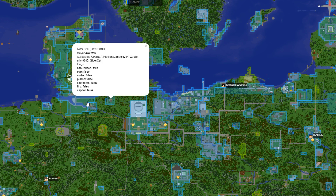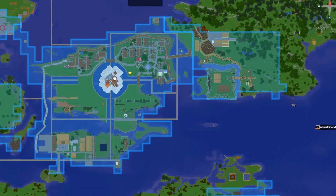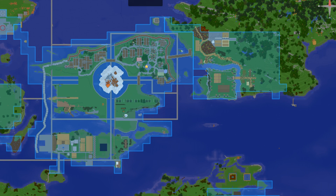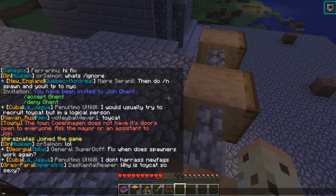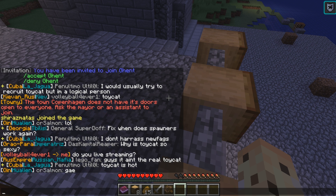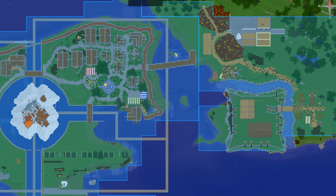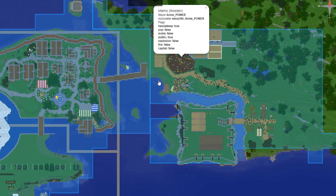Denmark has a few different cities they probably shouldn't have a hold of, which makes me need to check out their capital - Copenhagen. Look at the size of this thing! Let's go to Copenhagen right now. Apparently Copenhagen does not have its doors open to everyone - you need to ask the mayor or an assistant to join. Well, let's go to another Danish city. I found Malmo, Sweden - not Danish, but they have a direct bridge over to Copenhagen. So let's sneak in via the back door.